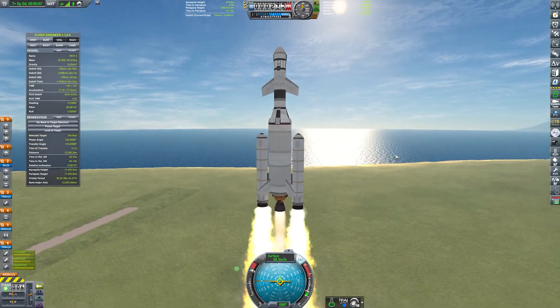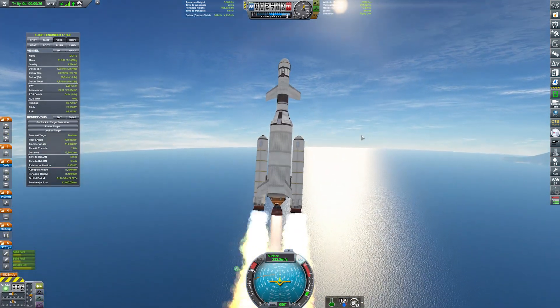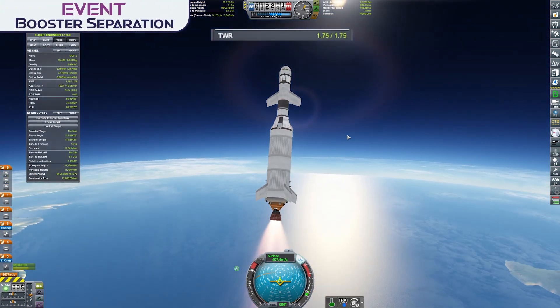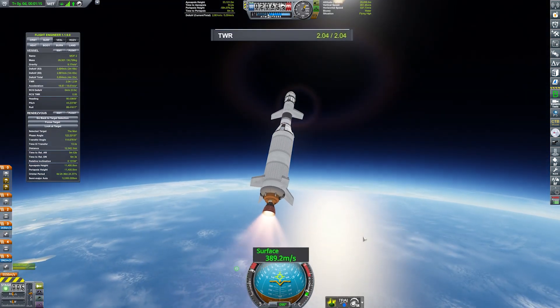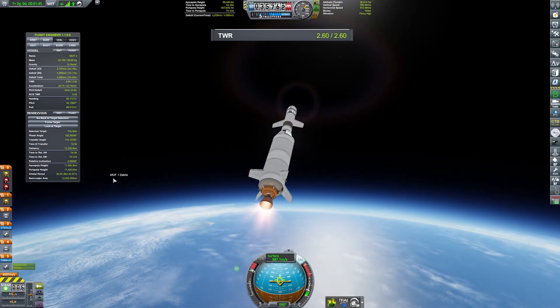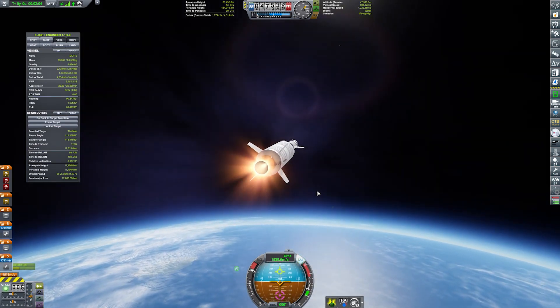This time around we're ascending a lot slower than the previous MOF-1 mission due to the increased weight of our core stage. Even with the SRBs running at full pelt I had to keep the core stage running at least 50% thrust to keep our ascent profile good. After booster separation we ended up with a thrust-to-weight ratio of about 1.7. However that extra weight does come with a trade-off — we're two whole kilometers lower when the SRBs cut off compared to our last flight.